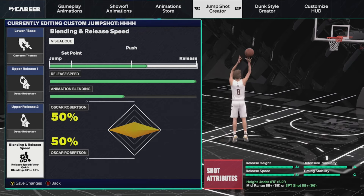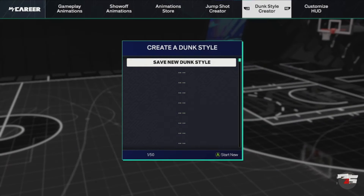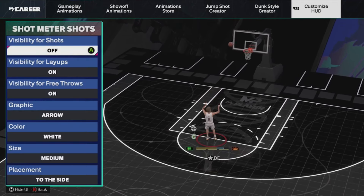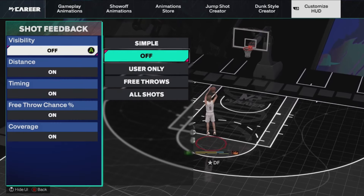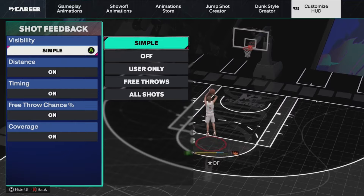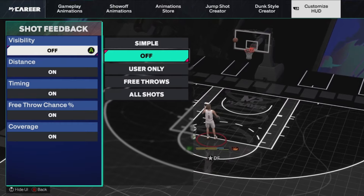It is super easy to time this jump shot — go to the MyCourt or practice it out. Now for your settings: make sure you have your meter off, 100%, you do not want to be using the meter in this 2K. Another thing that's also going to help your timing is shot feedback — turning it off. Mine was on simple, and it just shows you when you time it right. You are going to get a little bit of a boost to your green window if you turn this off.